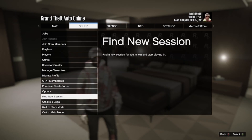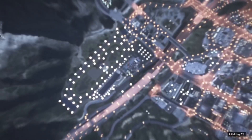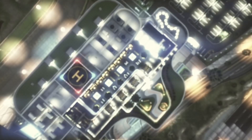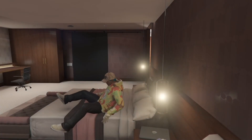Okay, so now what you're going to want to do is go back into Online, go to Find New Session again, and go into Crew Session. And then once you load in, you should be in a private public session. Let's check.